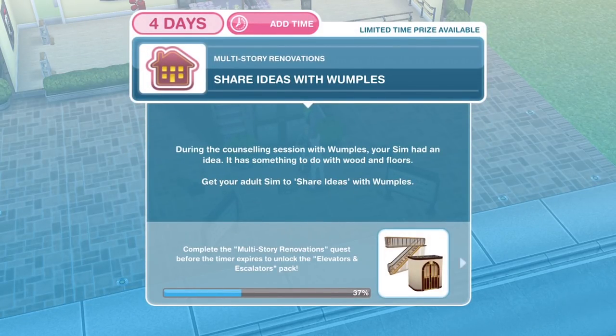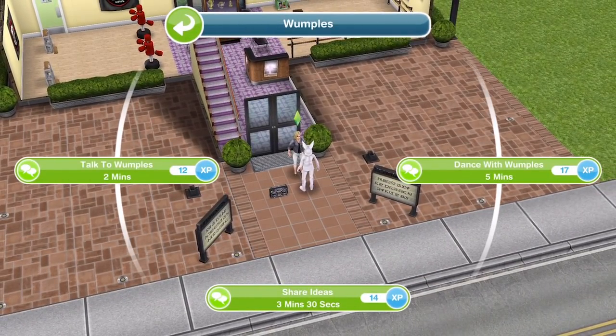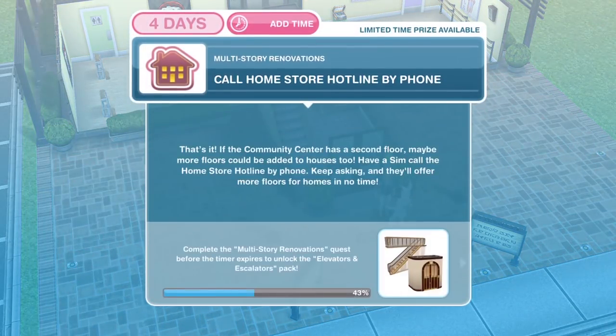Now we need to share ideas with Wumpels. During the counselling session with Wumpels, your sim had an idea — it has something to do with wood and floors. Get your adult sim to share ideas with Wumpels. Let's click on Wumpels again — share ideas is 3 minutes 30 seconds. We've finished sharing our ideas with Wumpels.